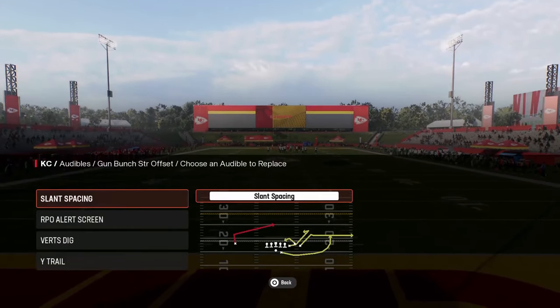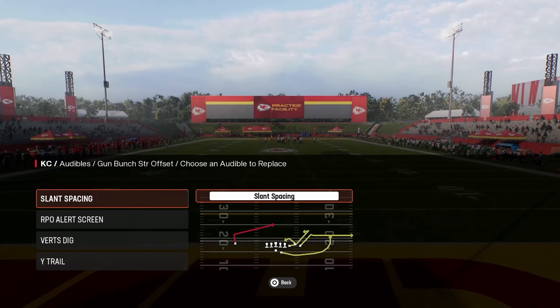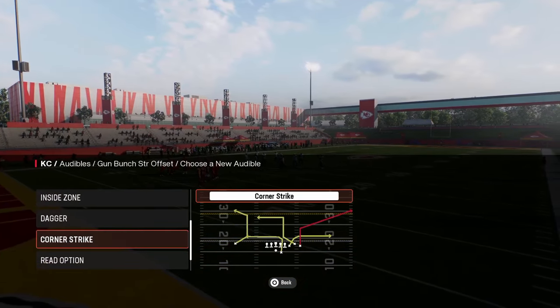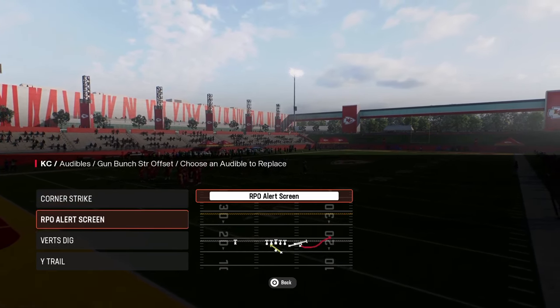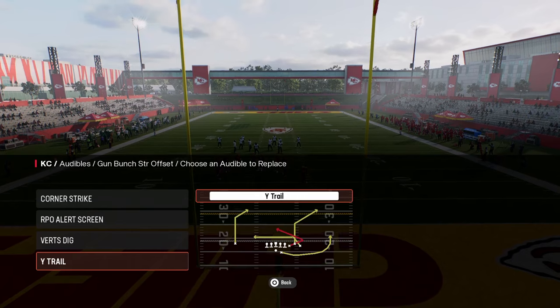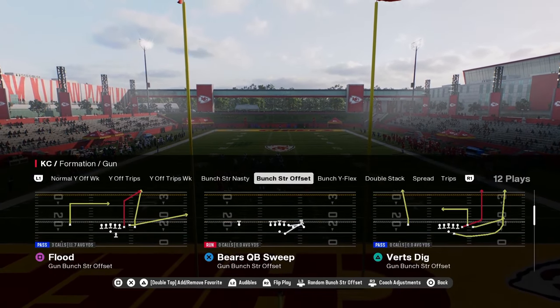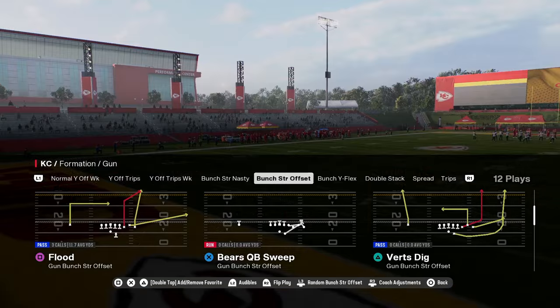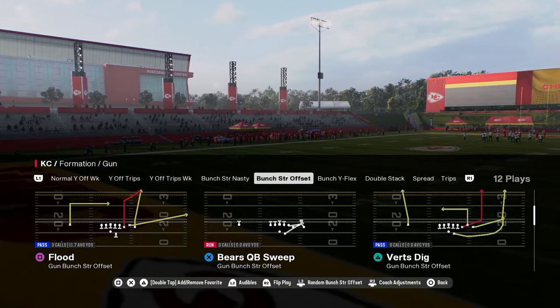In the Bunch Strong Offset formation, this features some of the most powerful plays in the game. We're going to set in our audibles here the play Corner Strike. We're going to have this RPO Alert screen in case we ever get a good look to run, Verts Dig, and the play Y-Trail. And then we're going to pretty much base out of the play Flood or the play Dagger. Normally, we're going to be in this play Flood.